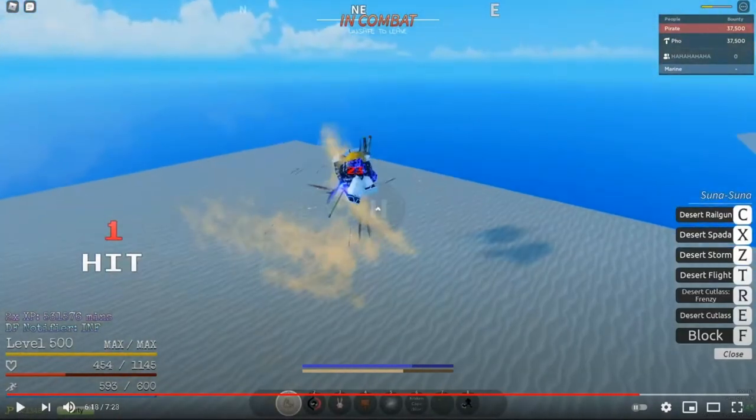I basically get what they're doing now. You use E Cutlass to engage, or to combo. If you storm them — you can literally use the X Sparta, and then the cutlass. Yeah, that's like a three combo.